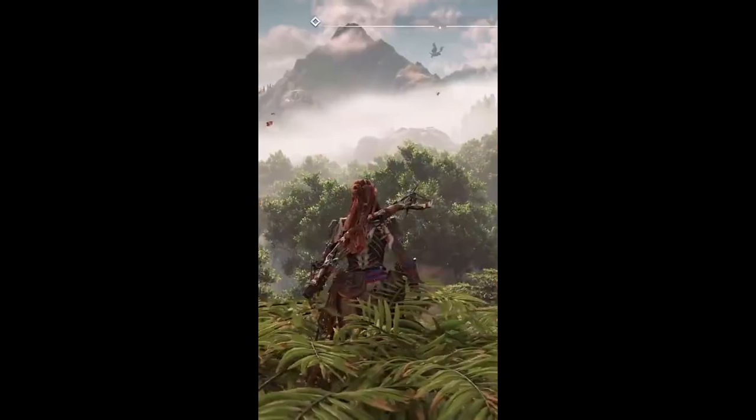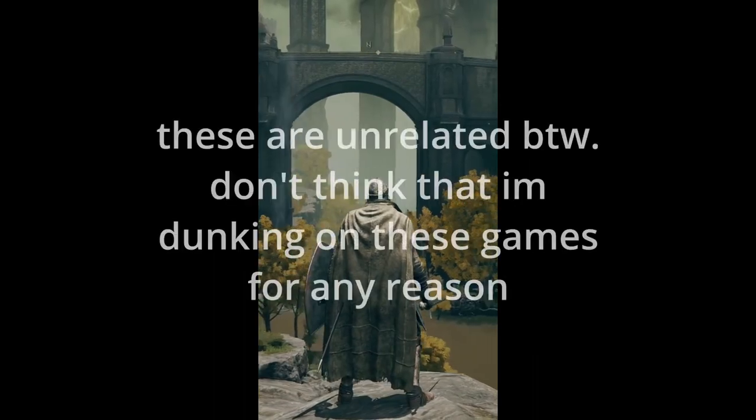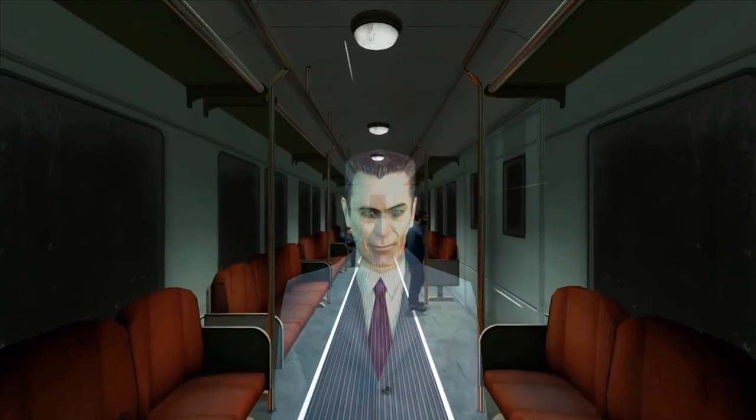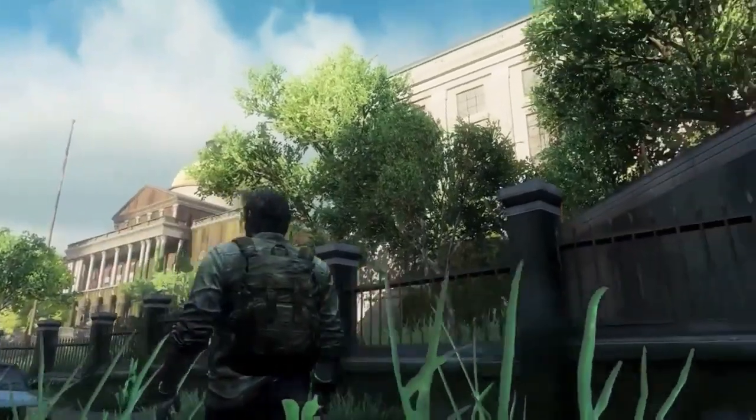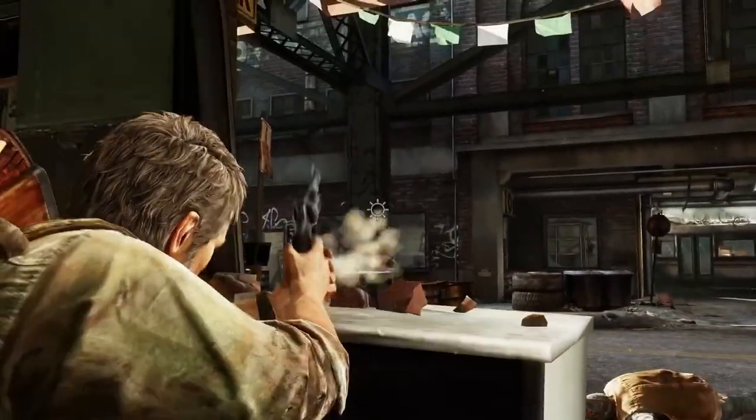The one thing that makes or breaks all games — pretty visuals, dynamic environments or not — is the gameplay. Gameplay is king. Even if a game is pretty, those visuals cannot make up for clunky, awkward controls or unrewarding game mechanics. This is why games like Half-Life 1 and 2 still feel incredible to play even though they came out in 1998 and 2004 respectively. So where does The Last of Us 1's gameplay sit? It's a mixed bag — it's smooth enough to still be played with relative ease, but it lacks the polish that future Naughty Dog games such as Uncharted 4 and The Last of Us Part 2 have.